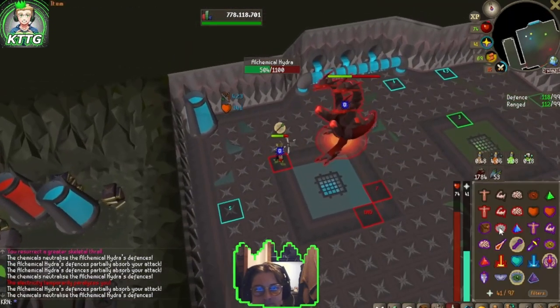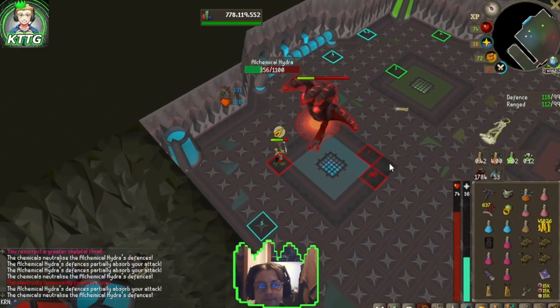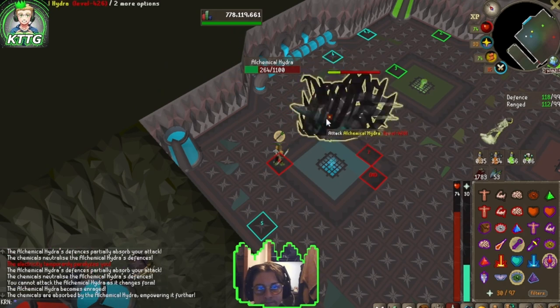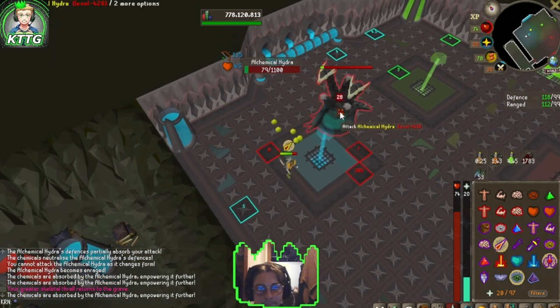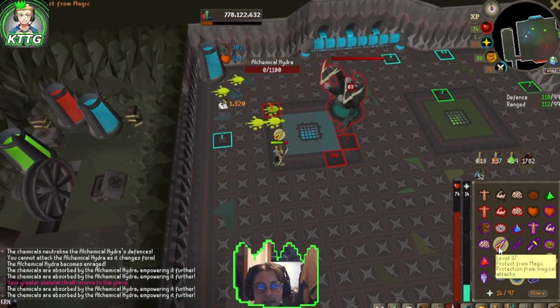Lure him to blue on tile 5, run to 6, continue DPSing. We ended up out-DPSing him there too, so we don't have to go to tile 7. Normally we'd go to 7 and 8 next. Just out-DPS it, and this should help you guys get your kill, no problem, as long as you follow this guide.